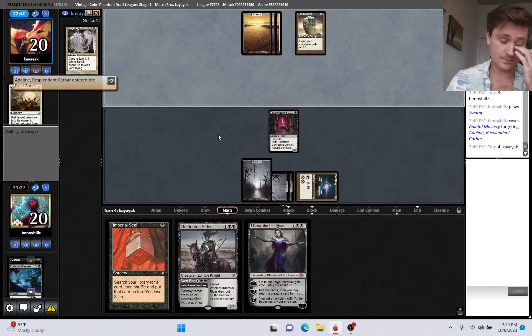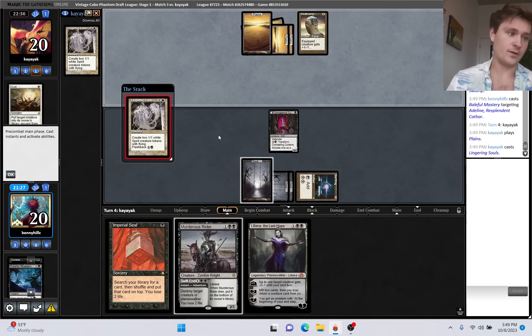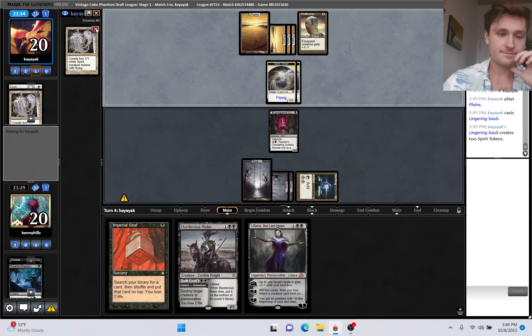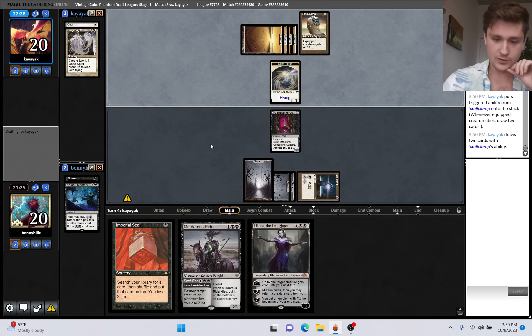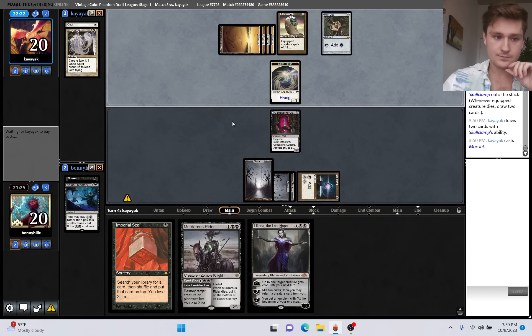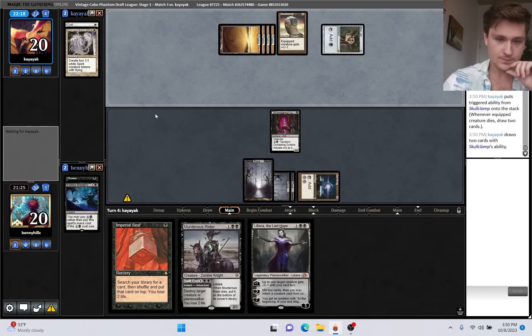How do we want to do this? It's a little bit non-efficient to just Baleful Mastery this, but I think that is the right line. Do we want Imperial Seal for anything? I'll just do this and pass. Not the most exciting turn, but I think that's fine. They can play Lingering Souls - we can kill one of them. They are going to get to equip one of them. Hopefully we find the land so we can play Liliana and flip the Concealing Curtains.